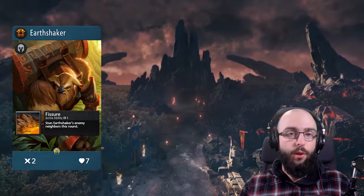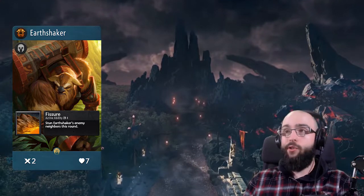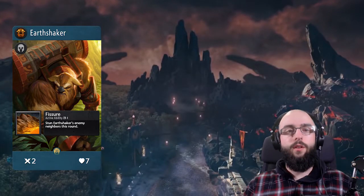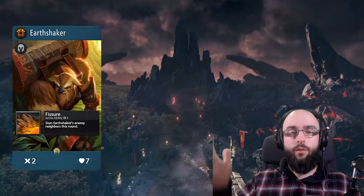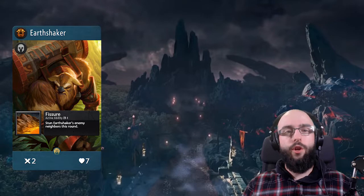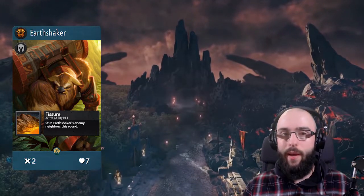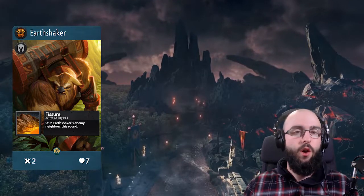His ability is Fissure, which stuns Earthshaker's enemy neighbors. In terms of effect, it's pretty much the same thing — the stun portion is in Dota 2 also. There are two differences though. First, Fissure is iconic because it actually creates a wall and blocks terrain, and I don't know how you would do that in a card game. It would have been interesting if enemies hit by Fissure couldn't move, or if there was a visual to isolate an enemy unit. But the bigger problem is the cooldown — four turns is huge. That probably means you'll use Fissure once or maybe twice the whole game, which is really different from Dota 2 where your Q is kind of spammable on a low cooldown. In teamfights and in lane, it's your go-to ability, so that feeling is a bit lost.